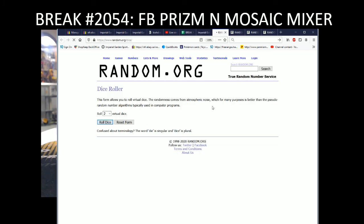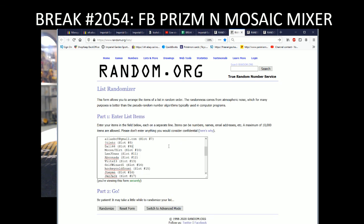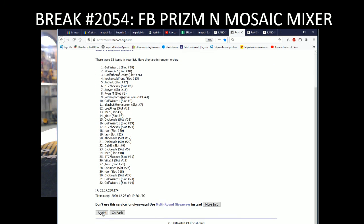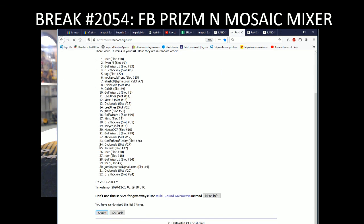We're going random the names and teams eight times on this break. These are the names of everyone in the break here — so Moose, we'll leave you as Moose 97, I think that's what you probably prefer. Going eight times, so good luck guys — one, two, three, four, five, six, seven and eight.